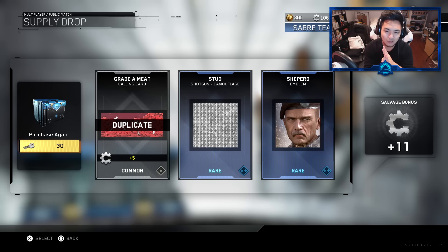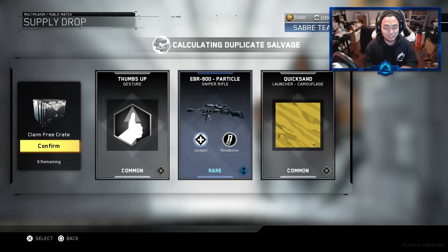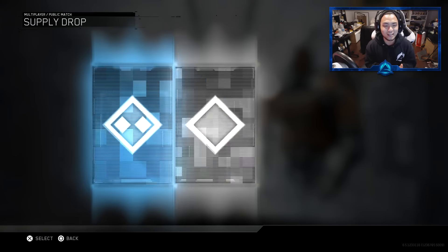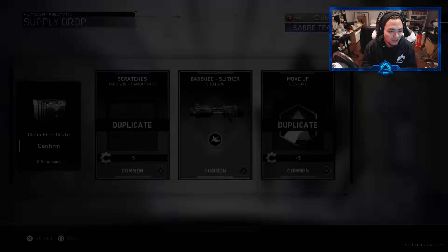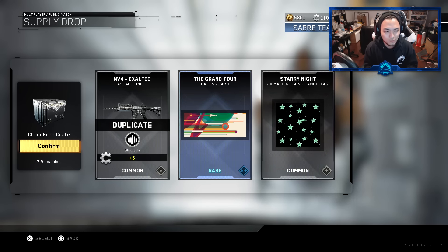I believe this should actually be the last supply drop I opened for this video. We got the Godsend which is absolutely insane. We also got the stud camo here for the shotgun — the bootleg diamond camo — which doesn't look that great, but we got the Shepherd emblem, the Makarov, Al-Assad, and the Take the Shot emblem. So this is getting a little bit insane — I think that was about eight drops right there. Going on to number one of the next opening. I was going to say I'm not really expecting anything. I think that is a duplicate though, and it is. But seeing that I got a weapon at all, that being rare, is a good sign.